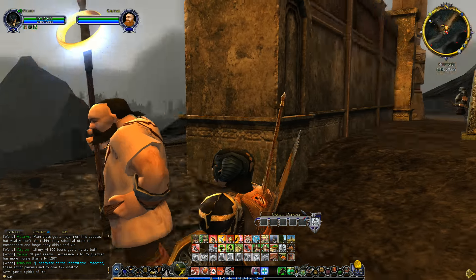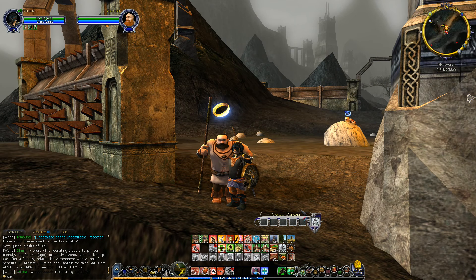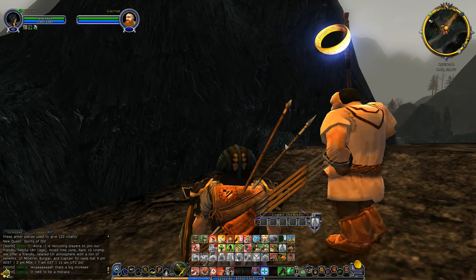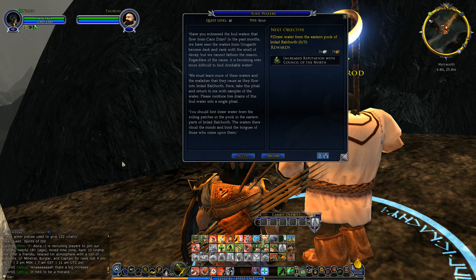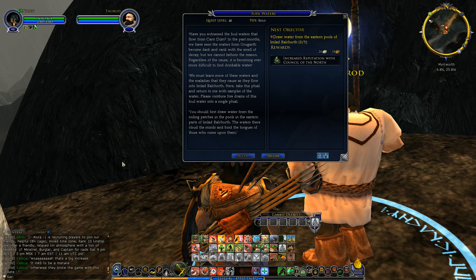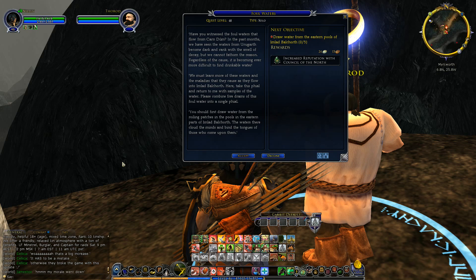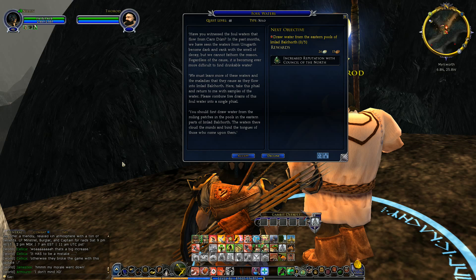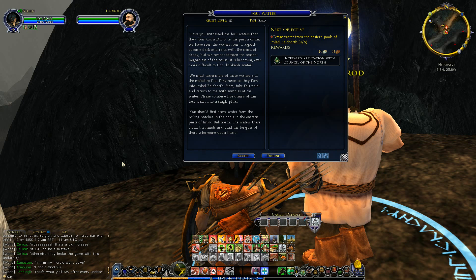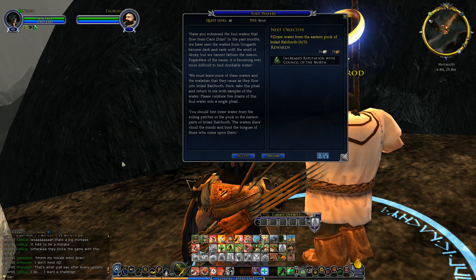And the last guy here, Thorod. Will you stay and speak with me a moment? Have you witnessed the foul waters that flow from Cardalot? In the past months, we have seen the waters from Urgarth become dark and rank with the smell of decay, but we cannot fathom the reason. It is becoming ever more difficult to find drinkable water. We must learn more of these waters and the maladies that they cause as they flow into Imlad Balchor. Take this phial and return to me with samples of the water — combine five drams of this phial water into a single phial. You should first draw water from the roiling patches in the pools in the eastern parts of Imlad Balchor. The waters there cloud the mines and bind the tongues of those who come upon them. Ooh, creepy.